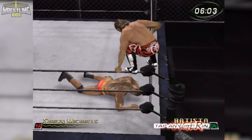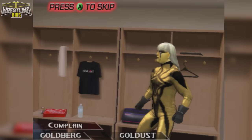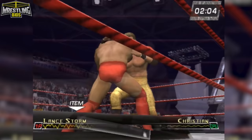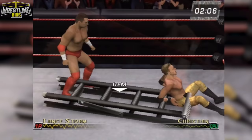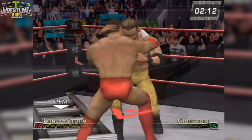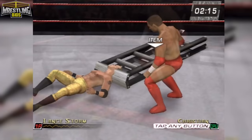The wrestlers do play differently. There's quite a lot going on under the hood in Raw 2 in terms of attributes, relationships, alignments and the general personality of each character. This is explored way more in the season mode but it can also transfer over to exhibitions. You've got a full roster with guys either liking or disliking each other, going way deeper than just heels vs babyfaces.